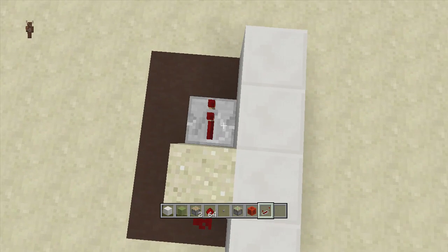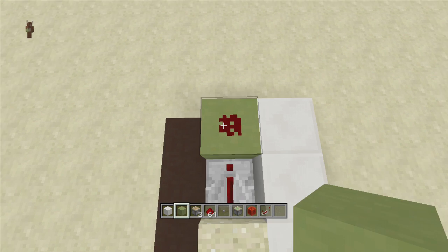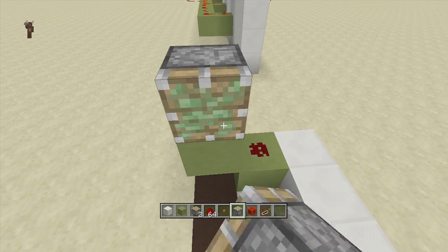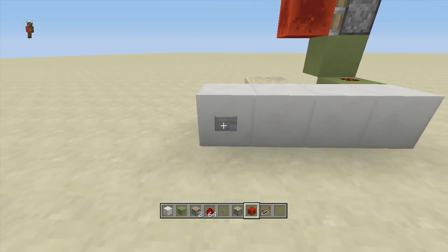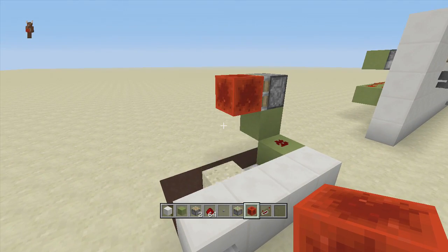Coming out of the sand block, put a repeater on one tick delay with a block in front of it and redstone dust on top of the block. Then come up two blocks and put a sticky piston facing towards your sand block with a redstone block on top of it. Now if you click the button, the sticky piston should release the block — click it again and it retracts the block.